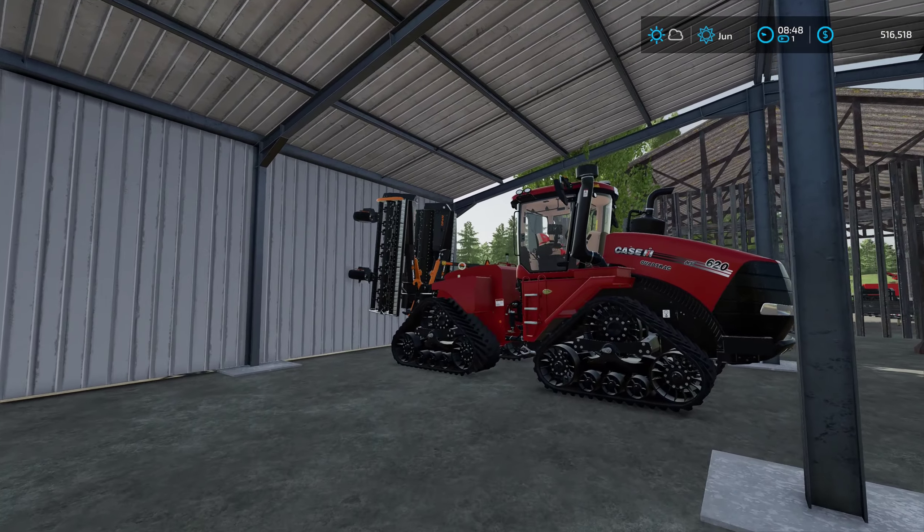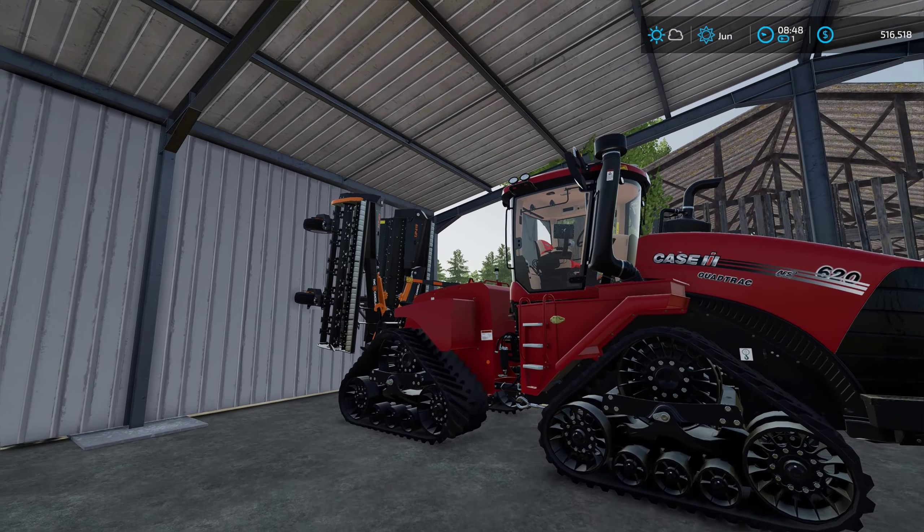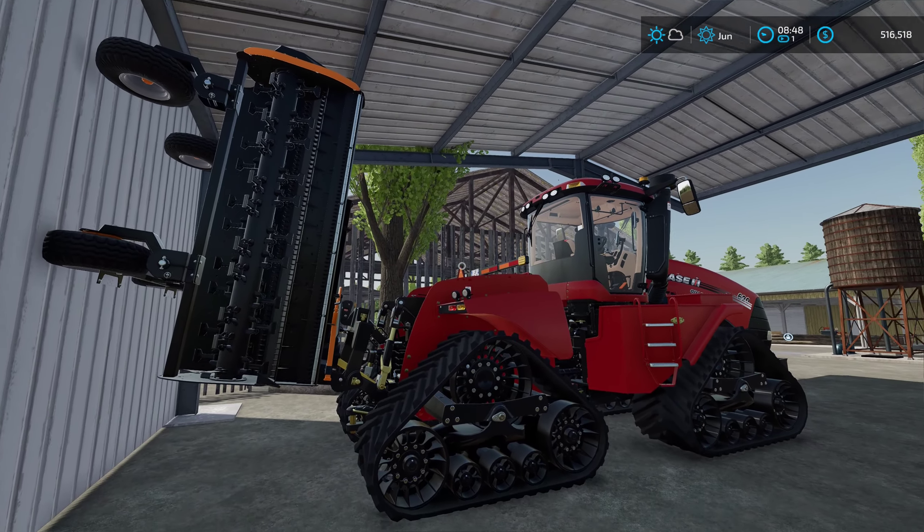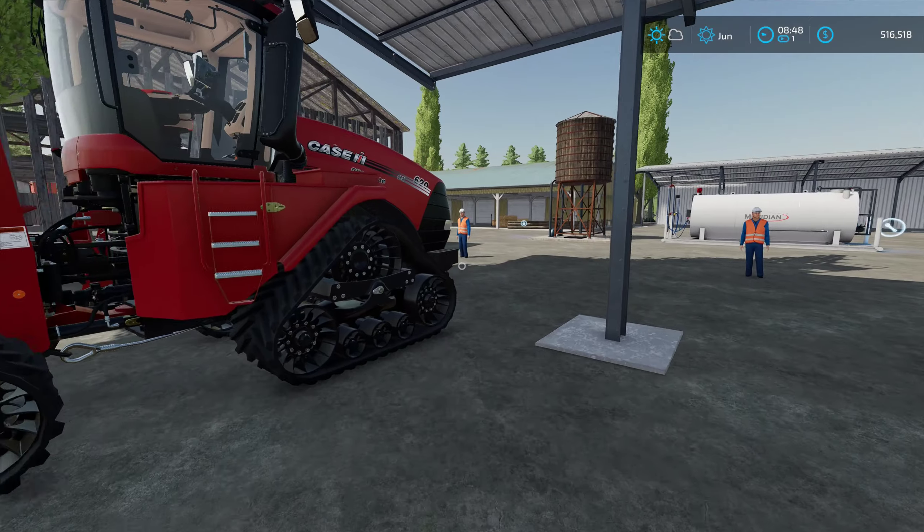Here is our Case Quadrax 620, and on the back there we have a mulcher for mulching grass around the job site.